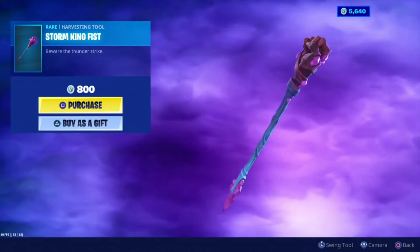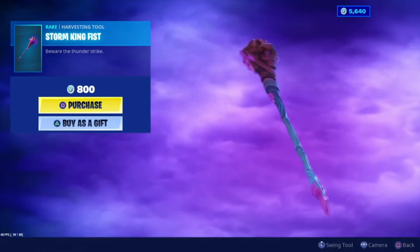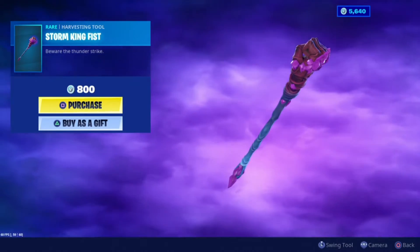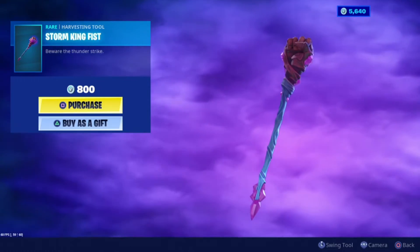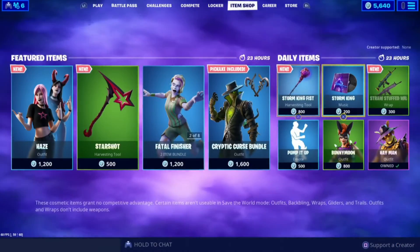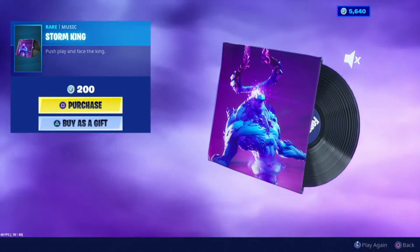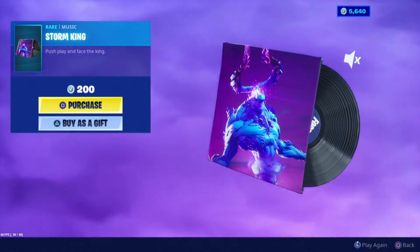Let's move along to the Storm King Fist. I still think it looks like a monkey paw — one of those wishing monkey paws — and I love the electric hit. That's pretty sick. And then we got the Storm King Screen. I like the sound for the screen.